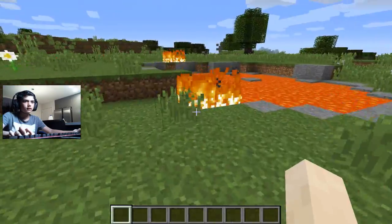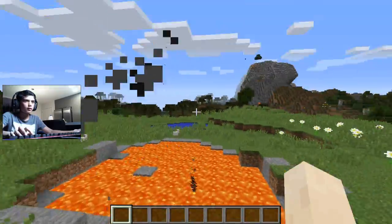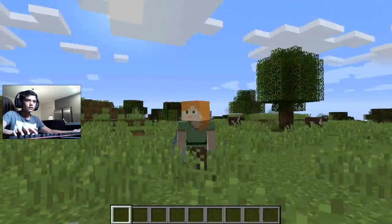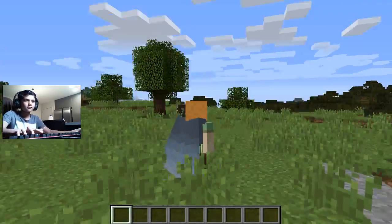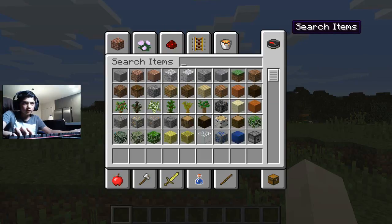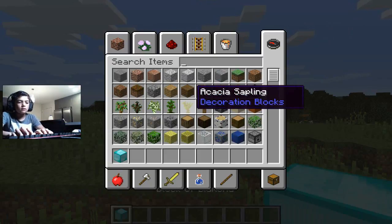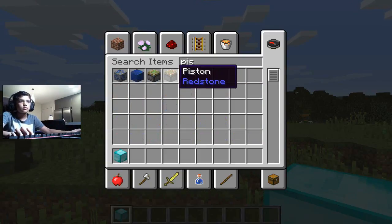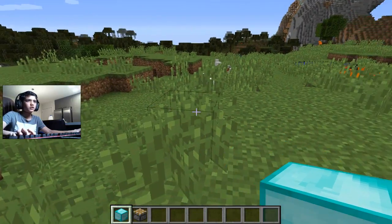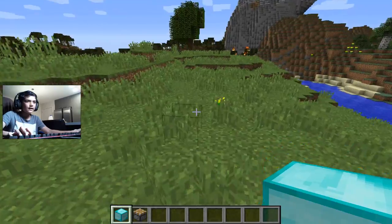Okay, there was just a fire right here. We don't need that fire — go away. Okay, so let's get started with my lesson on pistons. I really need to organize some of this. So first of all, let's get some diamond blocks, and now let's get a piston — a regular piston. Pistons, that's what I'm talking about.